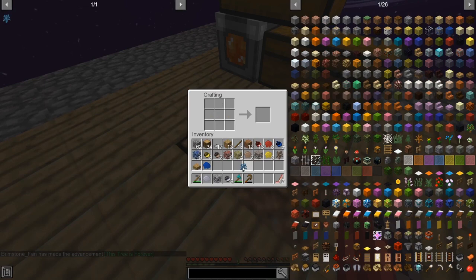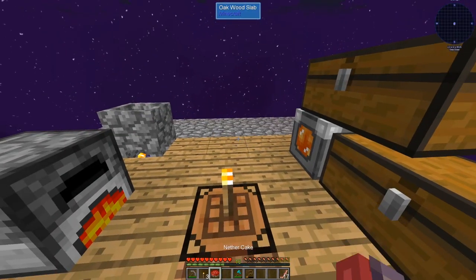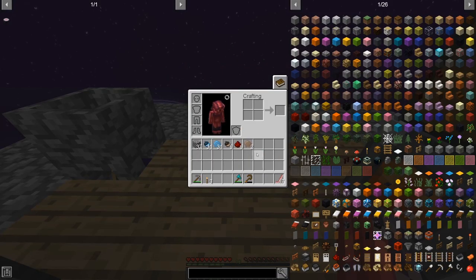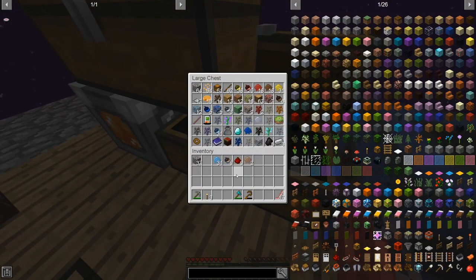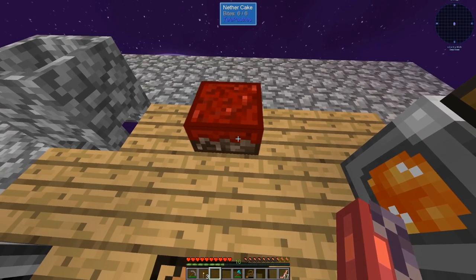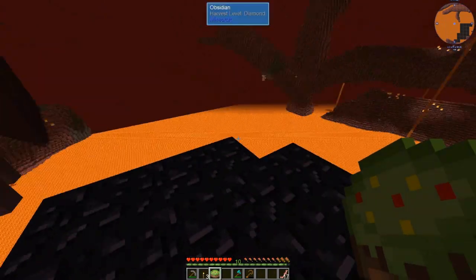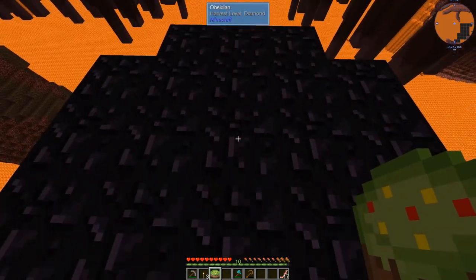Got a diamond sapling. I've been farming these trees for a while. The only thing I need now is glowstone, so I'll be going to the nether — and probably losing all my items in the process. I'm not gonna lose those. But here we go.